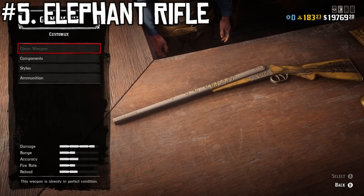Let's dive into the meat of the video. Starting us off at number five, we have the newest weapon on this list — the Elephant Rifle. This one was added with the Naturalist DLC, and the idea behind it was to hunt larger game animals, but the implementation wasn't perfect.